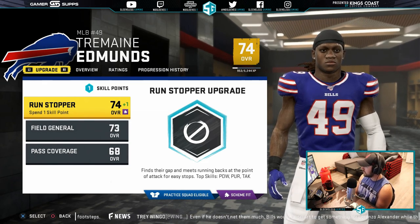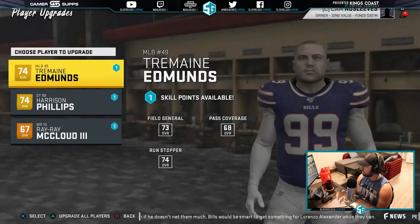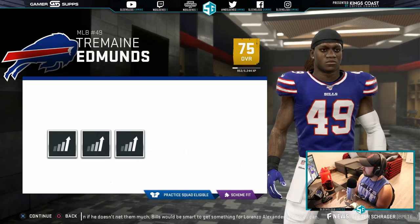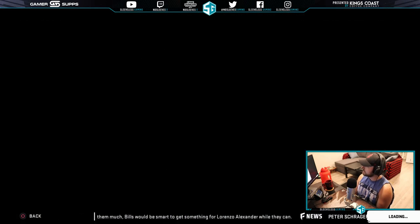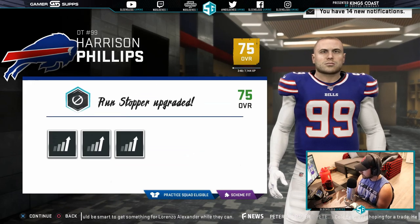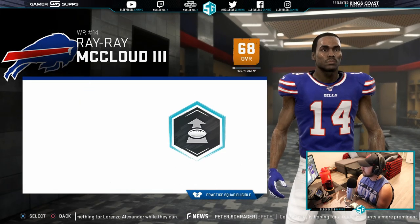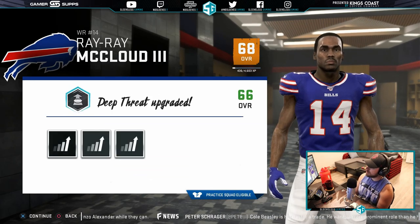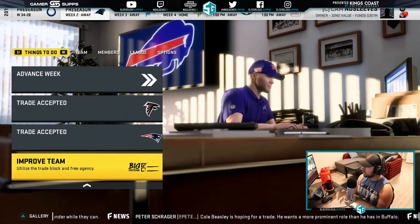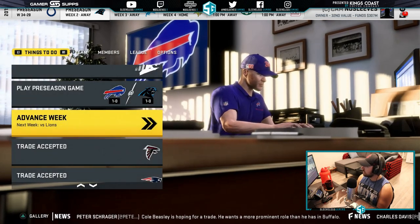Tremaine Edwards fits the scheme — we'll go run stopper for him. Harrison Phillips is going up to a 75. RayRay McLeod we'll put on the practice squad, but we'll make him a deep threat to fit the scheme and get bonus points. Trade accepted. We'll advance the week and a big win already — let's go to the next week.